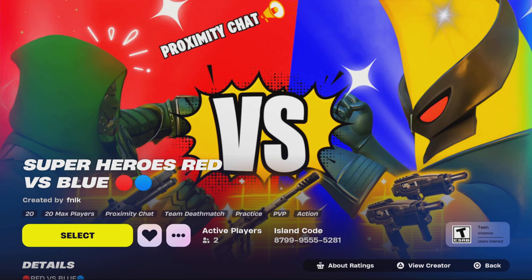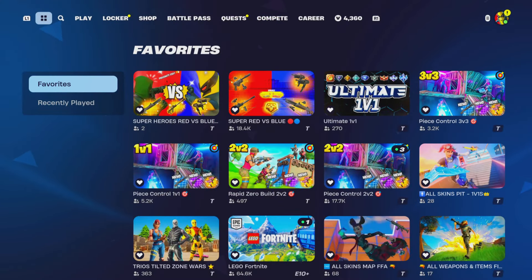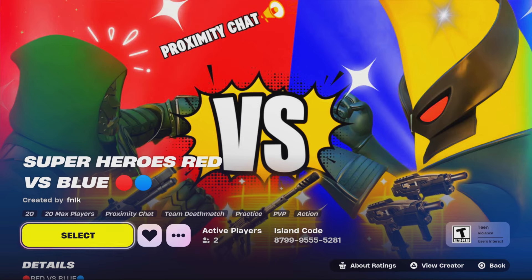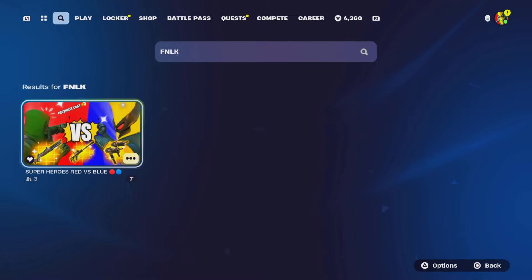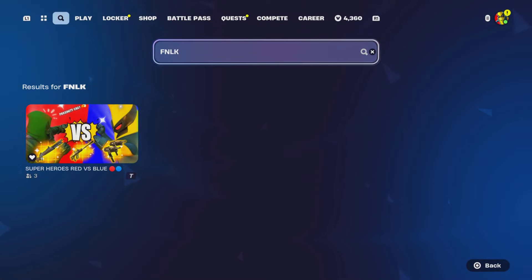We finally launched our first Fortnite creative map called 'Superheroes Red Versus Blue,' which features the most recent Chapter 5 Season 4 loophole content. The map code is 8799-5555-5281. We'll be gifting subscribers — whoever gets the most eliminations at the end of the month gets to pick a gift of their choice, so you need to show proof. Join my Discord server in the description and post under the creative map channel. You can search 'FNLK' on the discovery screen or enter the code and it will pop right up.